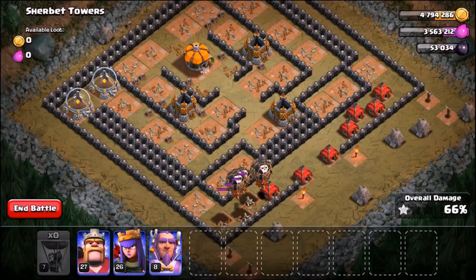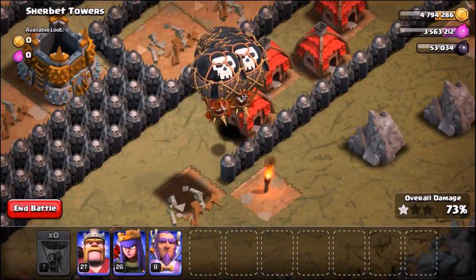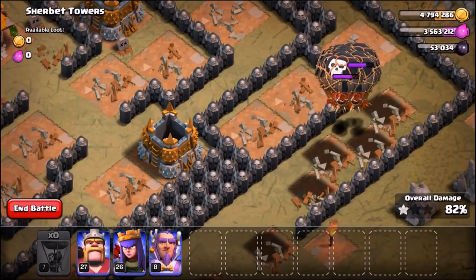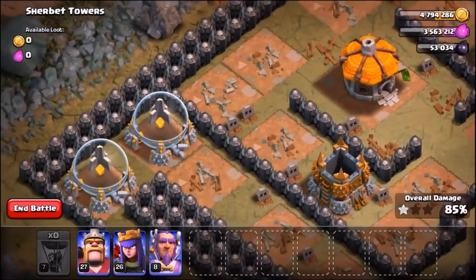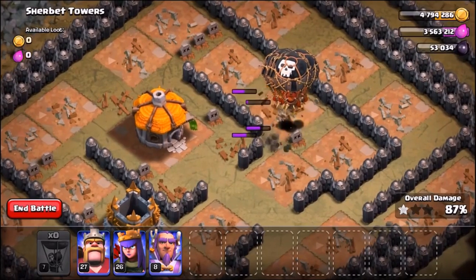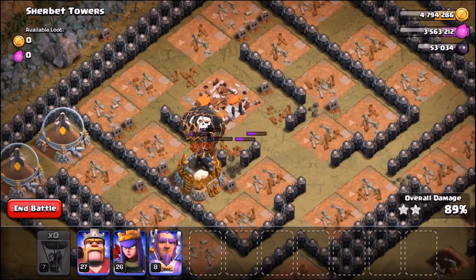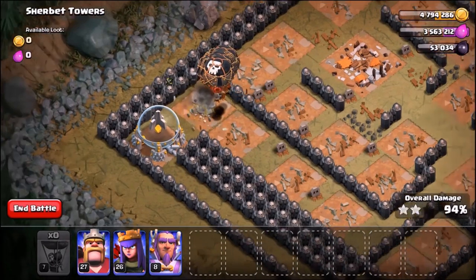Now it's just a race against time to take out these buildings. We're up to 82% — all that's left are two gold storages, the town hall in the center, and four elixir storages. I know loads of you think I'm crazy wasting all this loot but it's all for fun. Baby dragons have already failed — balloons have taken a long time too. I still think wall breakers are the secret troop and are going to win!